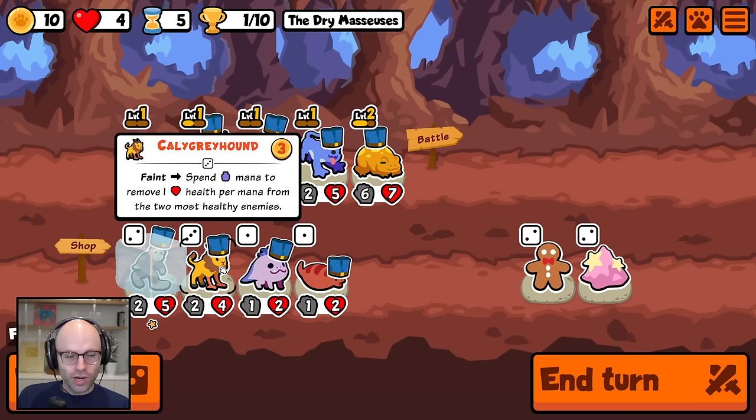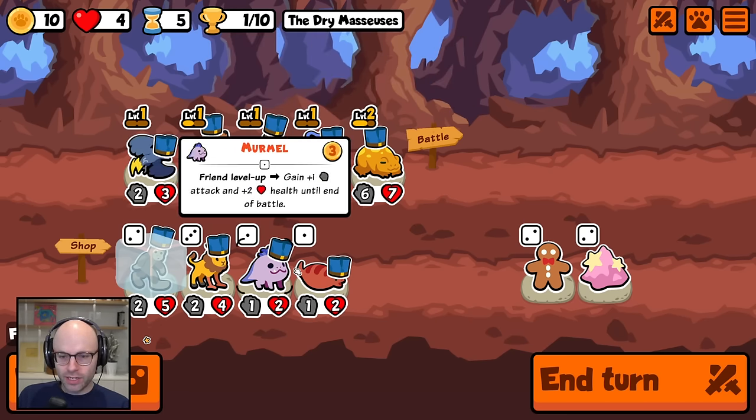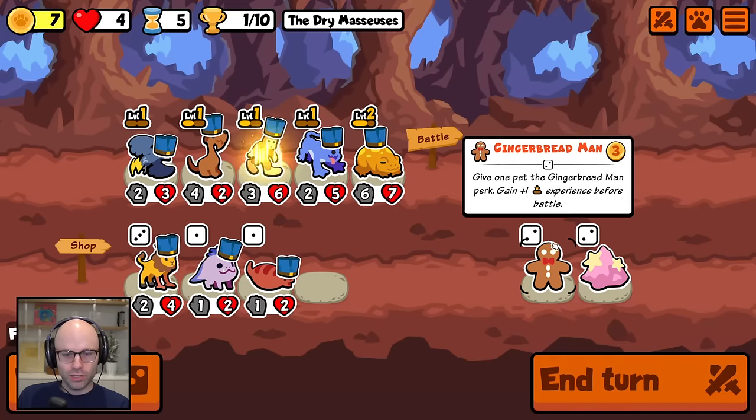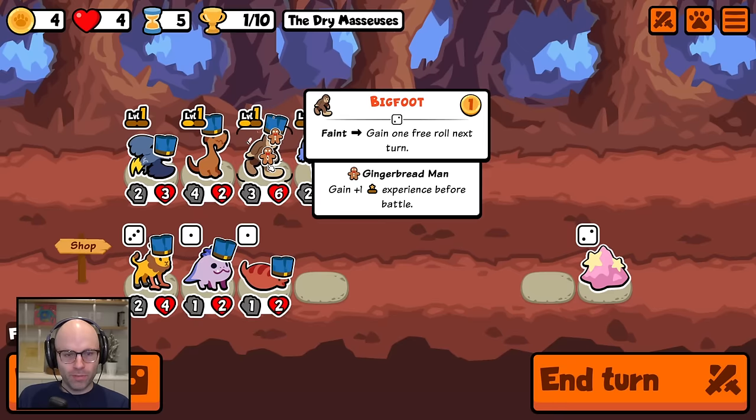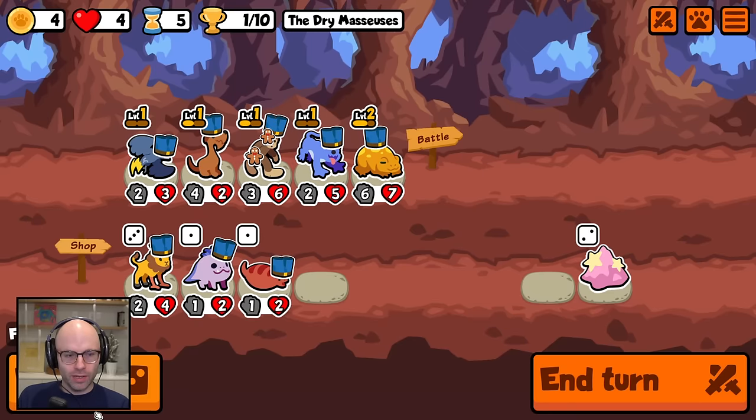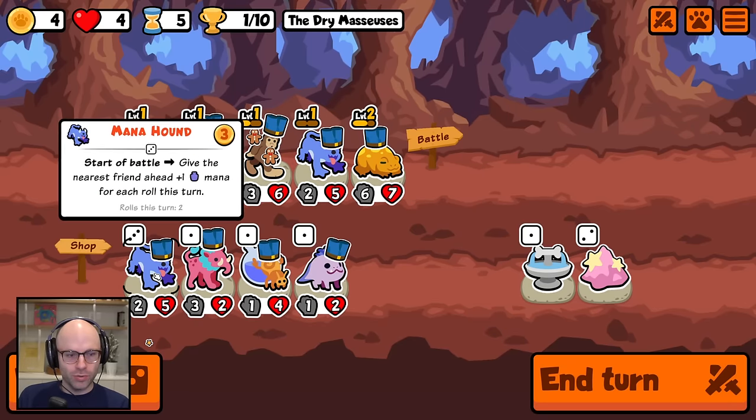The Caligree hound spends mana to remove health per mana from the two most healthy enemies. Tempting, but I don't think it's a great payoff. Why don't you gain experience before battle? The Bigfoot gives us one free reroll on feints, but now it'll give us two, I guess.